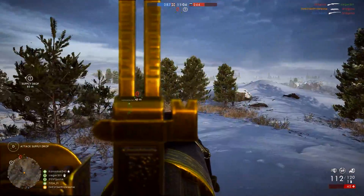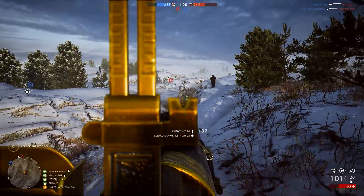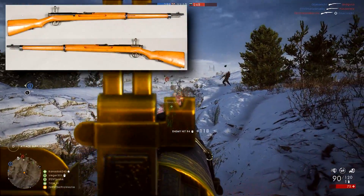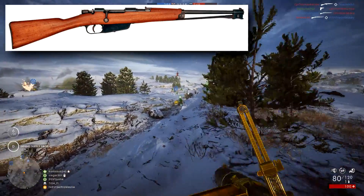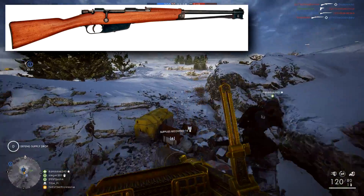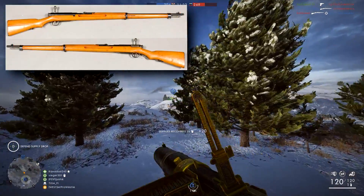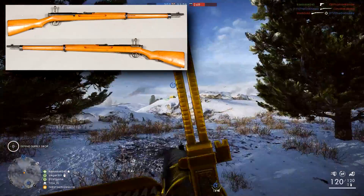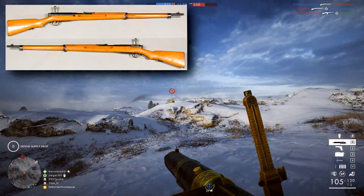Lastly, the scout class gets two brand new rifles — the Type 38 Arisaka and the Carcano M91 Carbine. Italian fans will finally be rejoicing at the inclusion of their standard issue rifle from WW1, and the Arisaka is a nod to the Japanese naval forces who did take part in some battles during WW1.